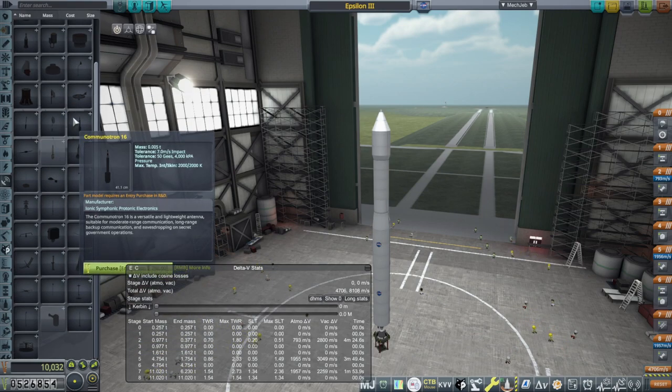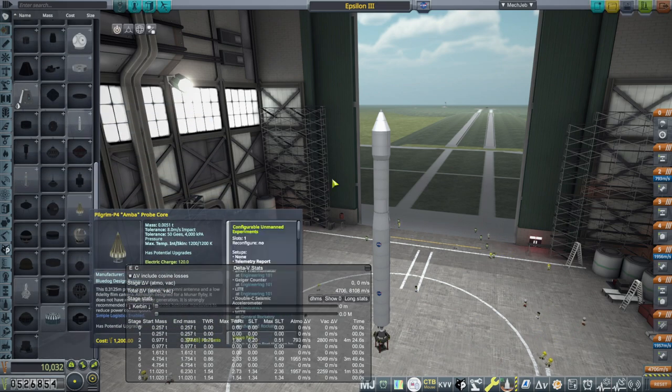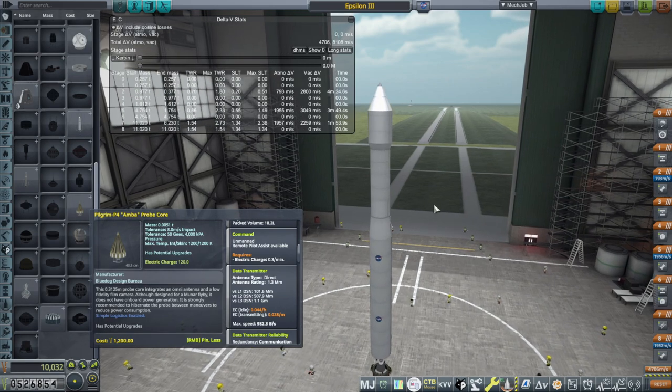Wait — I forgot we just upgraded the tracking station. So maybe I don't have to go through all of these. Let's just take a look at what our little Amber probe can do with a level 2 DSN. Oh, 507,000 kilometers! That should be good enough — I think Minmus is around 150,000 kilometers or so, not five times the distance of the moon. We should be all right.